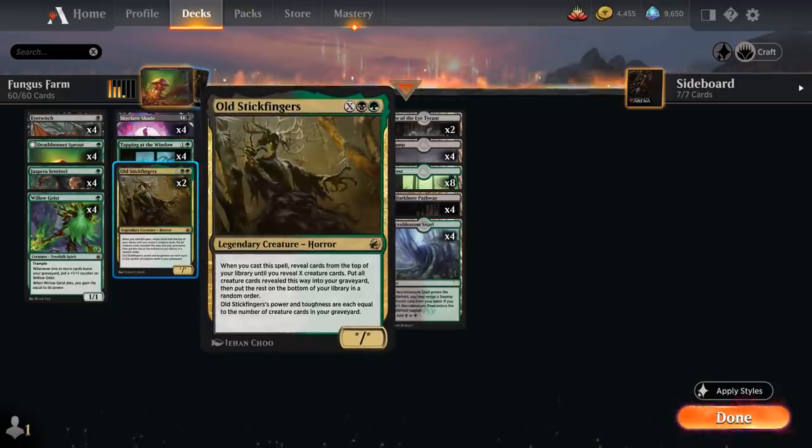Old Stickfingers is another great way to put cards into our graveyard — its power and toughness each equal the number of creature cards in our graveyard, and when cast we reveal cards from the top of our library until we reveal X creature cards, putting all revealed creatures into our graveyard. Even cast for X equals 0, it can be a very large creature if we've already been filling the graveyard, and in the late game it serves as a great mana sink.